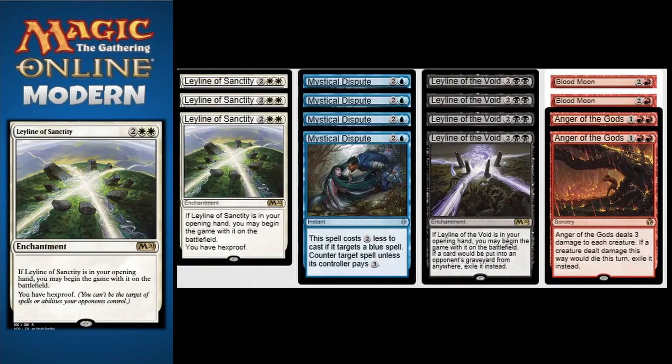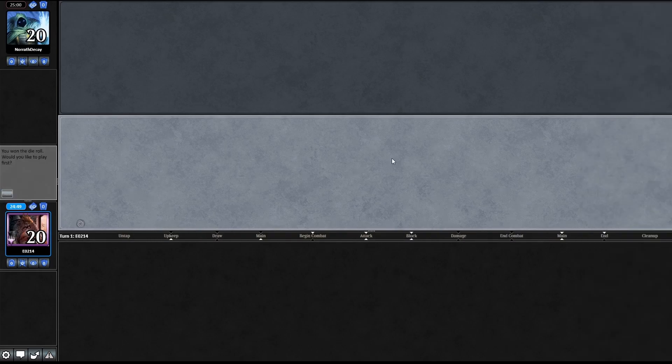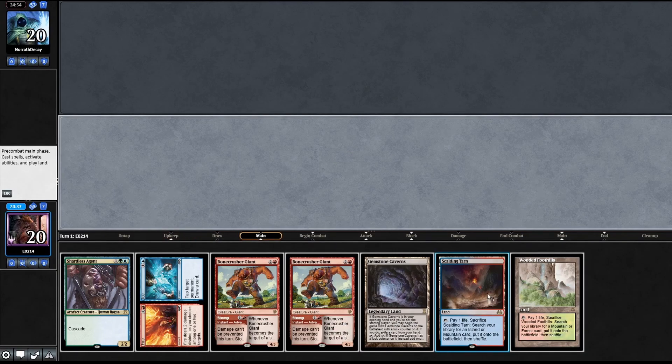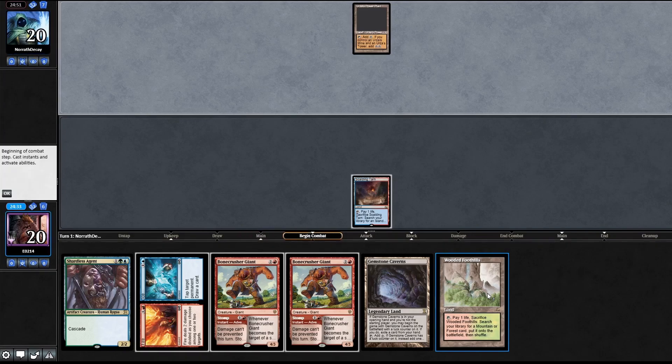Let's go to the gameplay. We won the die roll, going first. We're against Norath Decay. Looking at our turn one play - we're gonna keep. We have a good curve and we do have a stomp for an early Ragavan if there is one.